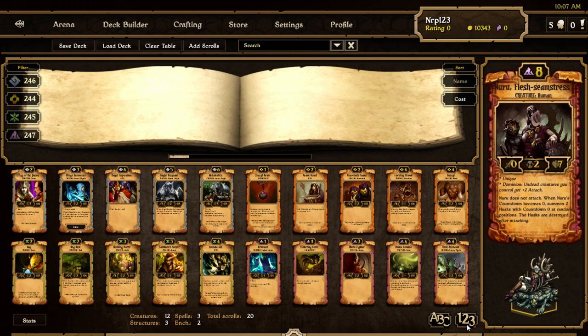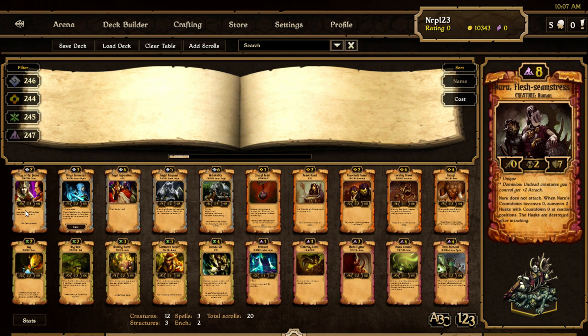There are 20 new scrolls and we're going to go through them. There are five of each faction — love to all the factions.